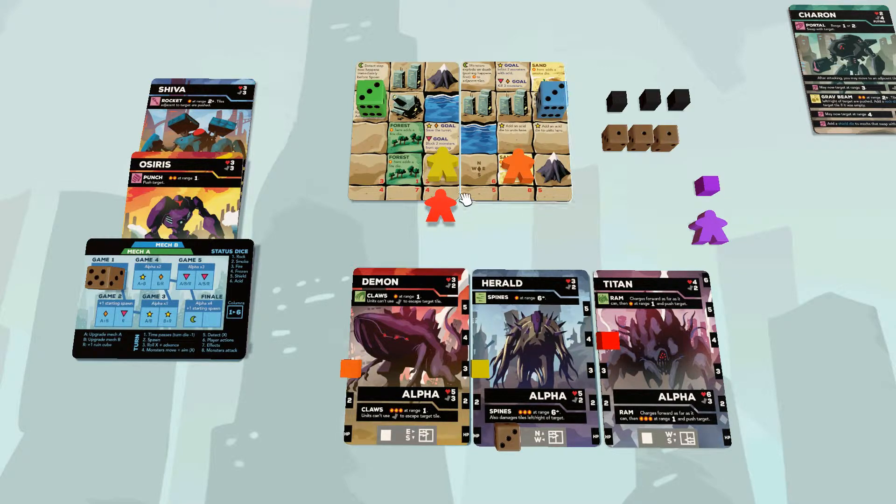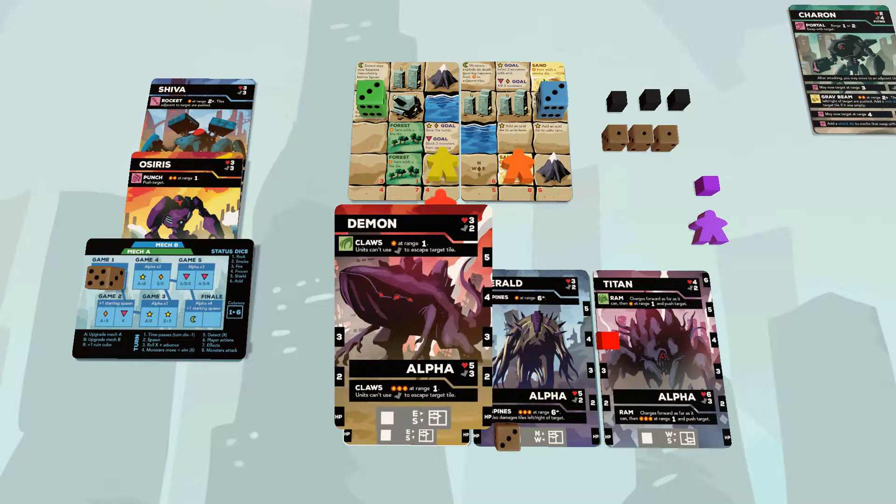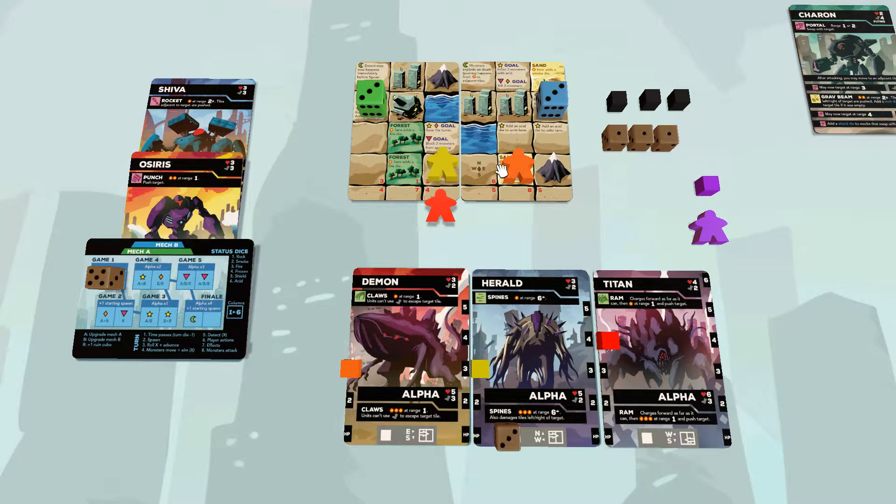How do monsters pick the column they want to go to and aim their attack from? The monster die value you rolled is the column the first monster wants to go to. In this case, the orange demon wants to go to column three — columns go from left to right, one through six. Can he get to column three? He's got two movement and range one attack. He can reach column three, but there's something in the way. Units can never be on the same space as other units, so he can't actually move there.